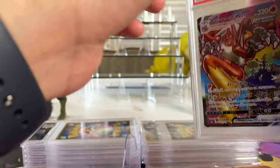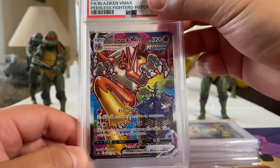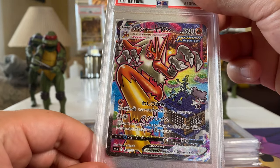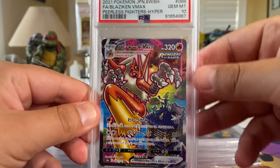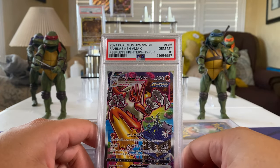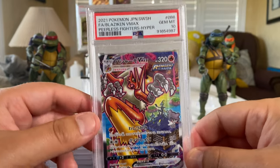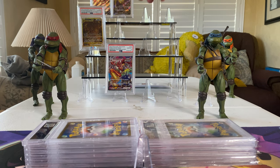Let's go a little quicker — Blaziken from Peerless Fighters. The American version is Chilling Rain. Oh my goodness, the art on that — come on baby, be a 10, please be a 10! That has to be a 10! Folks, if you guys can see this in person — cross your fingers everybody, let's make it a 10! Meanwhile my wife is telling me to shut up because I'm losing my voice — doctor told me not to make YouTube videos!